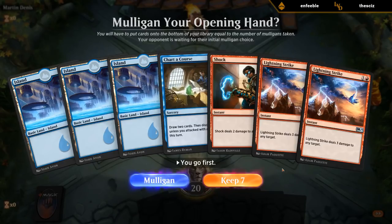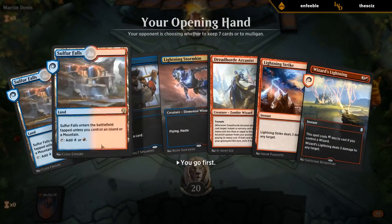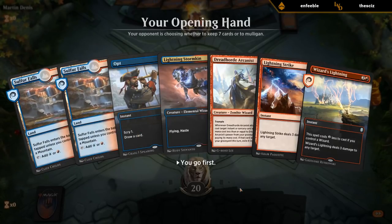We're on the play. Not a great hand — no creatures, no red mana. I think I'll mulligan. This is a bit better. The mana base is a bit awkward with two Sulfur Falls, but I'm still willing to keep.